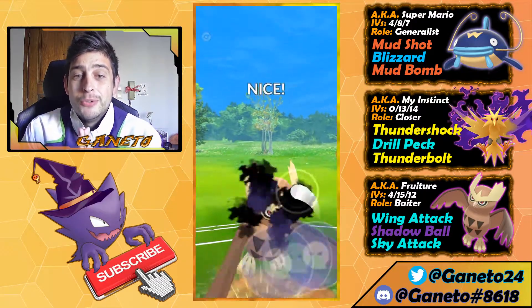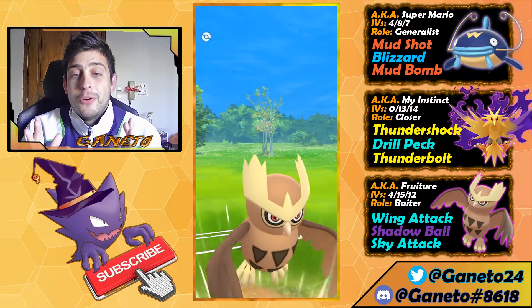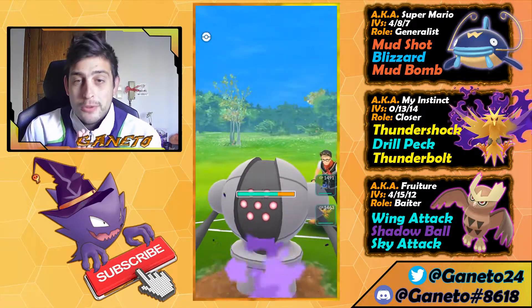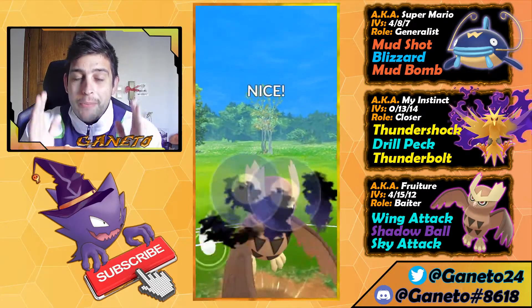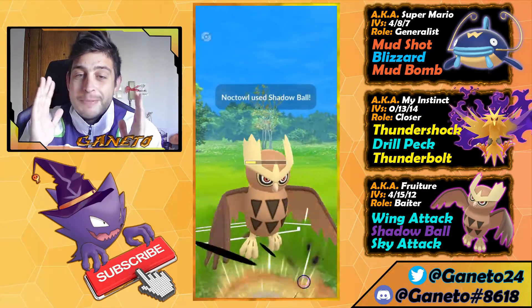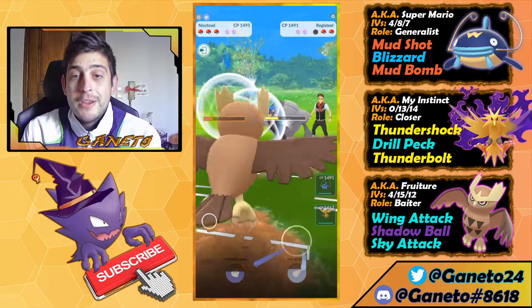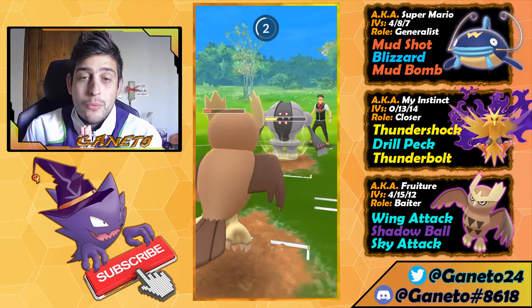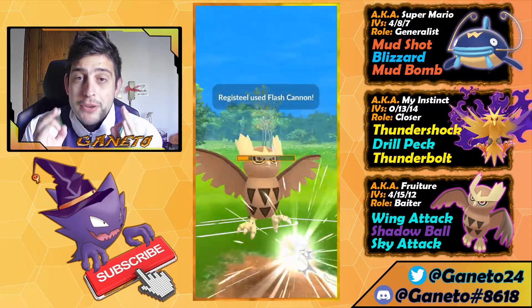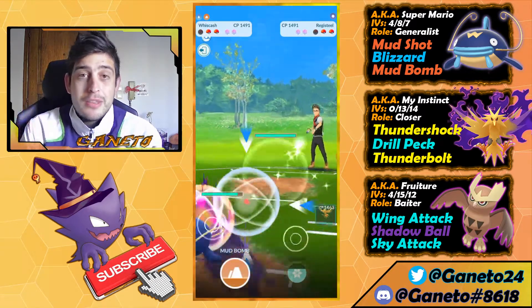We still have enough HP to not get farmed down by Registeel. Here comes now the Shadow Balls for the Reggie — it's just gonna do a lot of damage to it despite the fact that we have Whiscash at the back. I don't care, I'm just gonna go all in with my Whiscash. They also have one more problem at the back which we do not know, but it's most probably not a Flying problem because they threw in their Registeel.